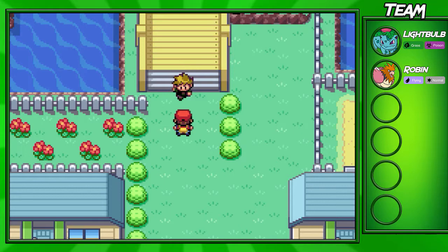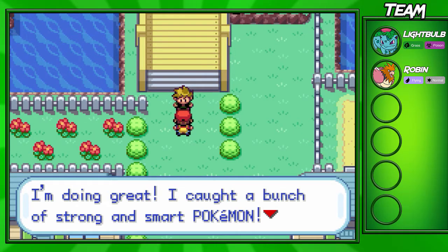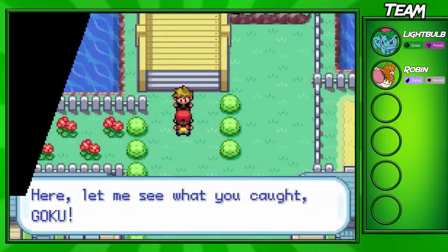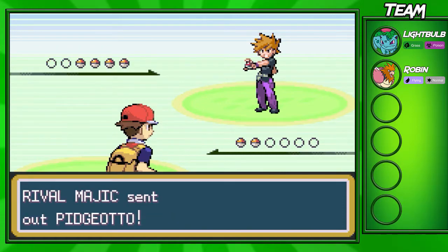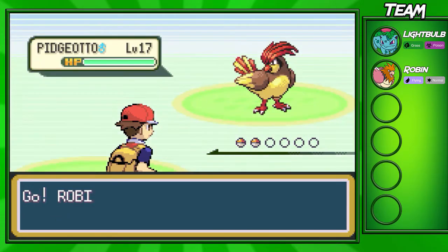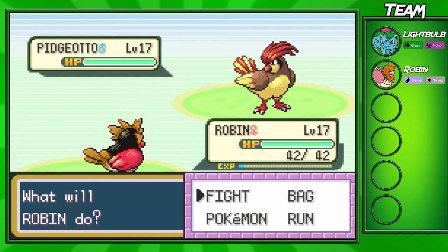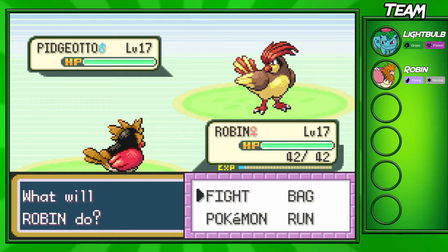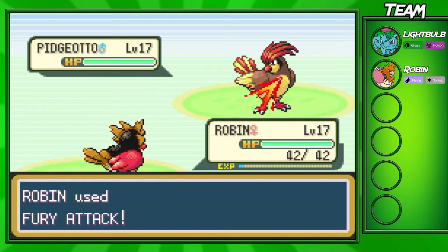If you guys are familiar because you've already played this game, we're going to battle our rival once again for our third battle against him. He actually has a few Pokemon on his team this time: a Pidgeotto which is level 17, an Abra which is level 16, and a Rattata which is level 15. His starter is also on his team, which changes based on which starter you chose, but no other Pokemon on his team changed. This Pidgeotto is actually going to be the hardest thing we're going to go through in this battle.